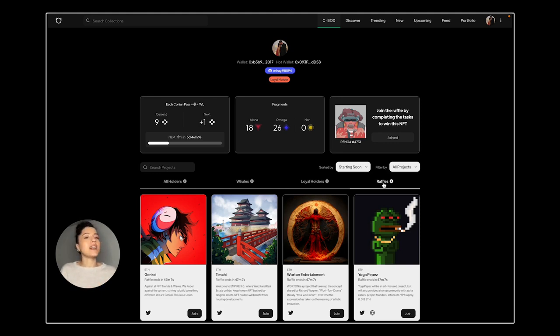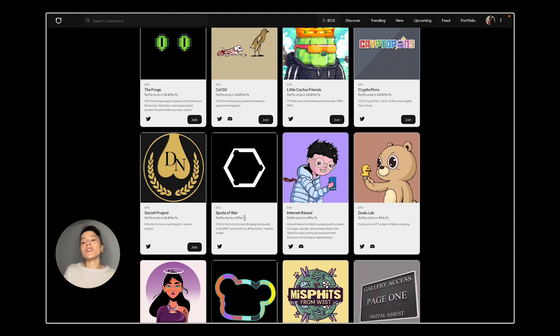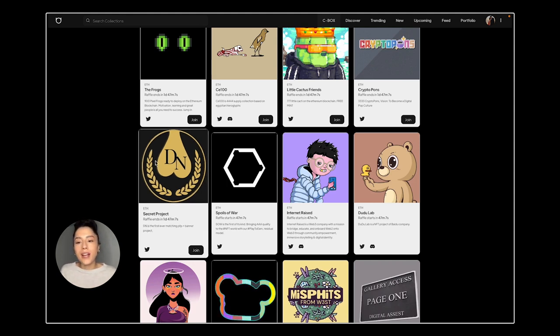Now let's talk about whitelist raffle states. 'Raffle is not started yet' means the raffle hasn't started. You can see when it is starting, and meanwhile you can do your own research. For example, Spoils of War raffle starts in 47 minutes and 7 seconds. The second state is 'Raffle is started' — you can join the raffle right now and see how much time is left. For example, A Secret Project raffle ends in one day and 7 minutes.